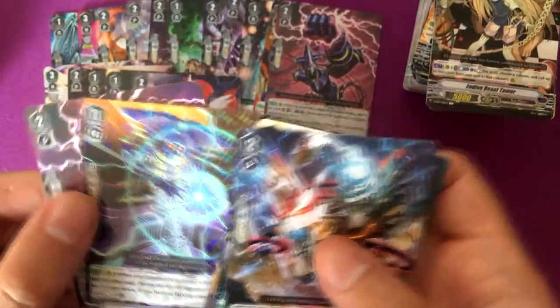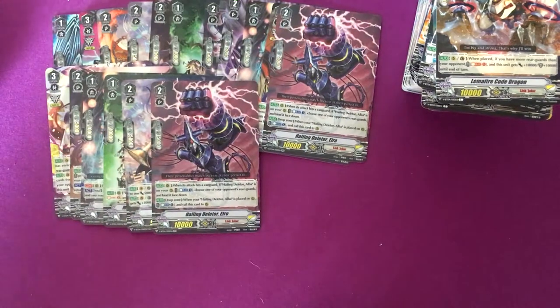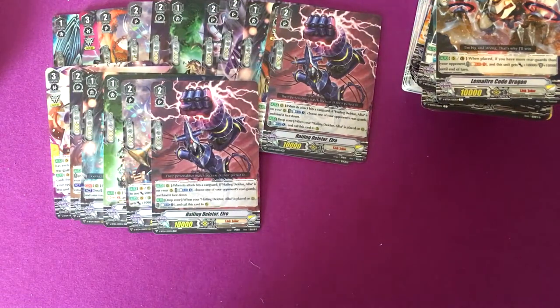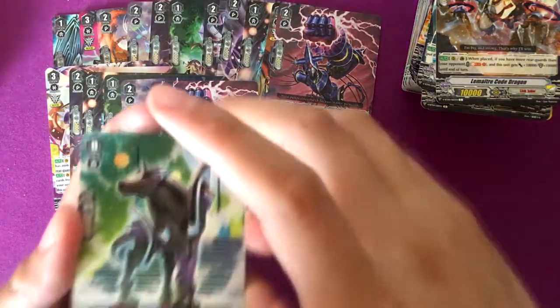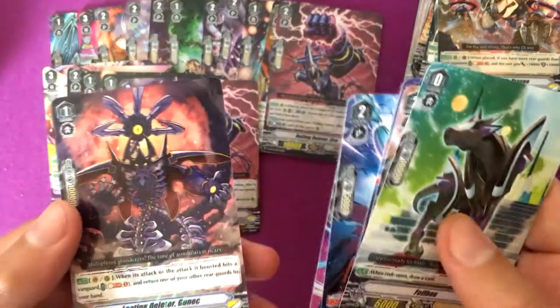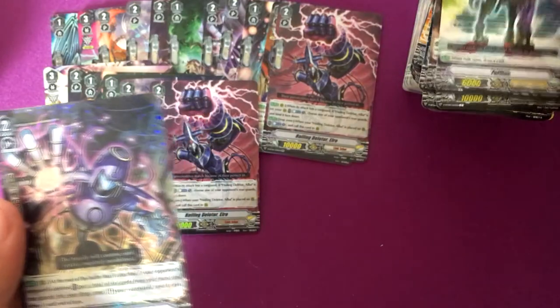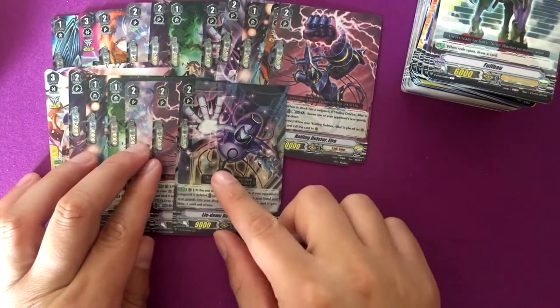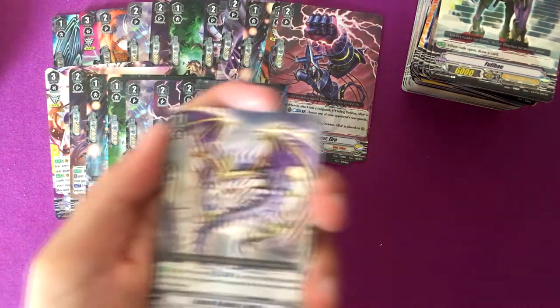Ill Fade Deleter Drown and Hailing Deleter Elro. Looting Deleter Gunneck and Lie Down Deleter Given — another one! I have a playset and I didn't even mean to get a playset of him. I have one already at home, and there are three in this bundle of cards right now.